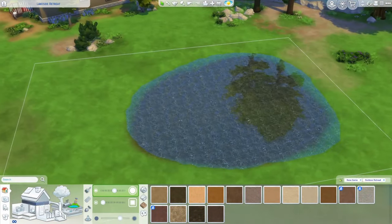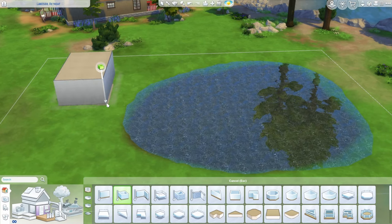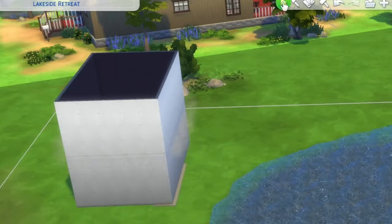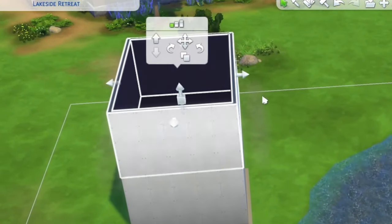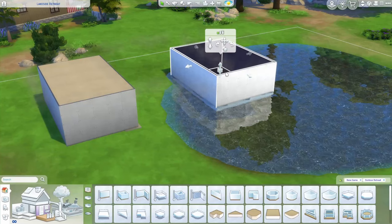We'll add rocks and decorations afterward. Now the part everybody's actually excited about: how are we going to get our floated house? It's actually the same thing as the treehouse method — you draw a room, draw another room on top of it, then move this room over to where I want it and bring it down.